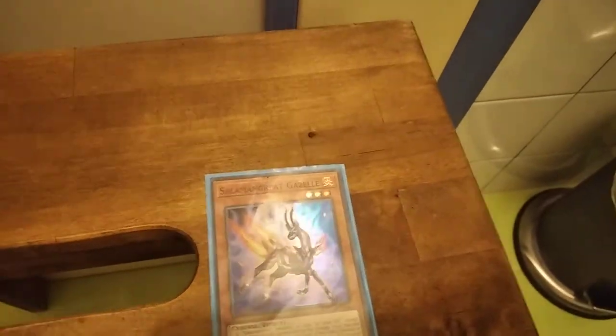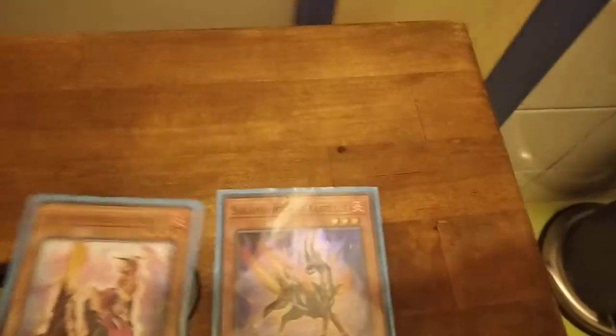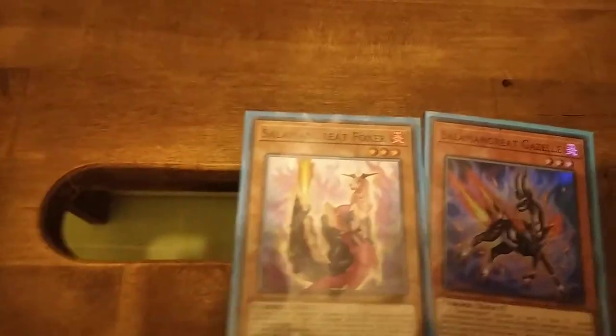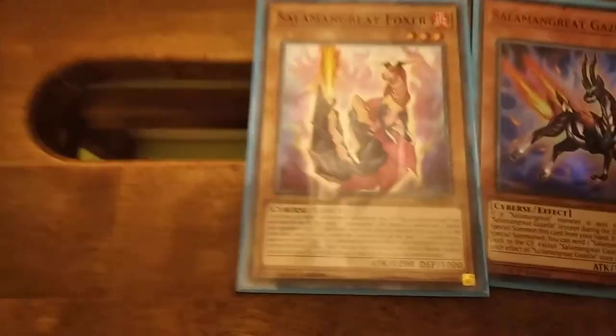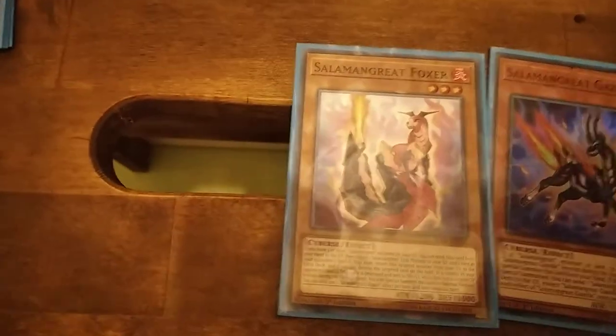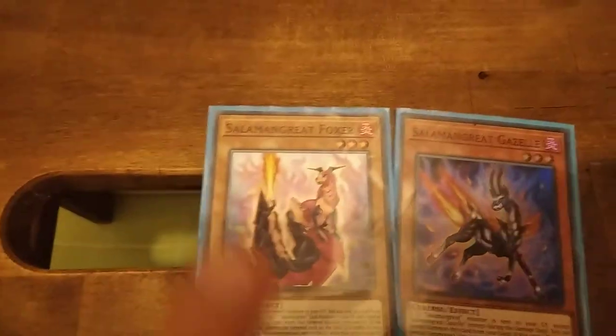Moving on to level 3, I'm playing Moag Gazelle because of its low effect — it special summons itself from your hand and it's a really good card, I really appreciate it. Next is Foxer, because of its other effect: you have to return 1 Solomon's Great monster from your graveyard to your extra deck and destroy 1 face-down spell or trap — or activate it. So let's say the opponent has a continuous card or spell card — when you activate Foxer's effect and return 1 monster from your graveyard to the extra deck, you destroy that face-down card. It's pretty good.